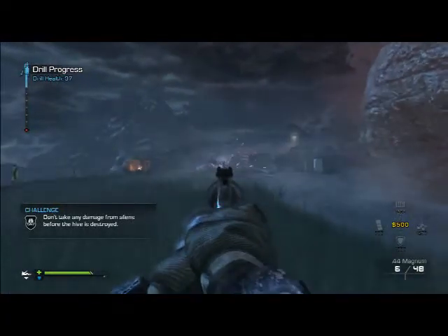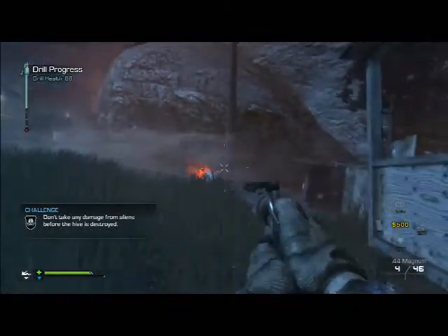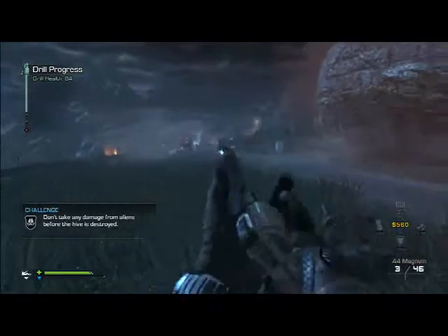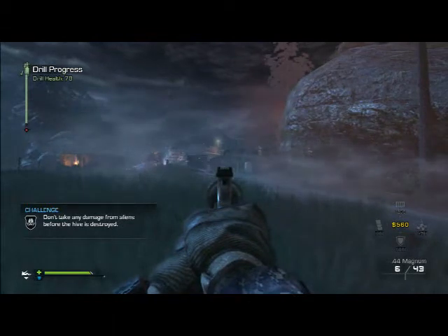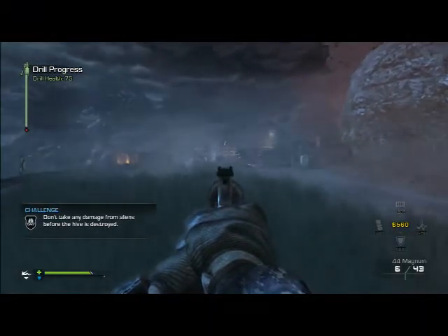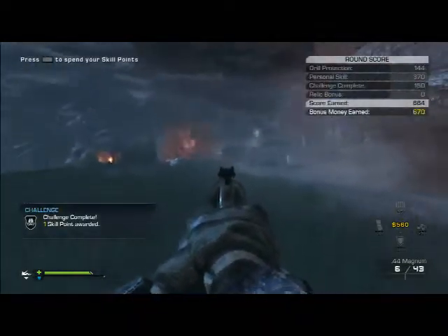Right here when the first alien gets on the drill, you don't have to kill it because you can't destroy the drill before the end of the phase. See, I might die here because it's just a fun class setup — it's not meant for high hives. See, he's been on there the entire time and it did not destroy the drill, so you're good.